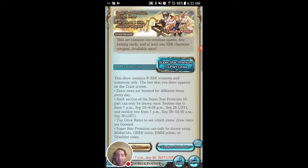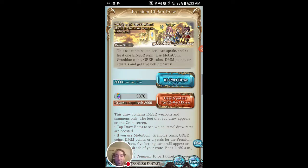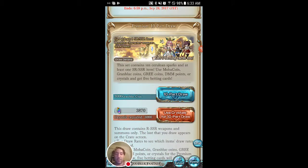They do have a pretty cool premier draw that I can use my coins on, which gives a boosted rate on all character weapon draws. The superstar draw guarantees one SSR character weapon. And then once this one is over on the 28th, it will be switching over to a guaranteed SSR summon, which I'm really tempted on because I still don't have an SSR summon and I really need one.